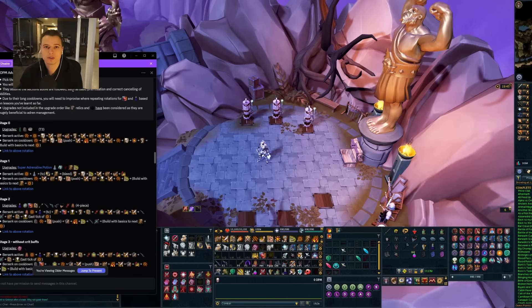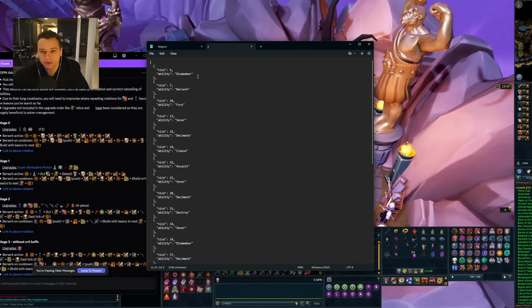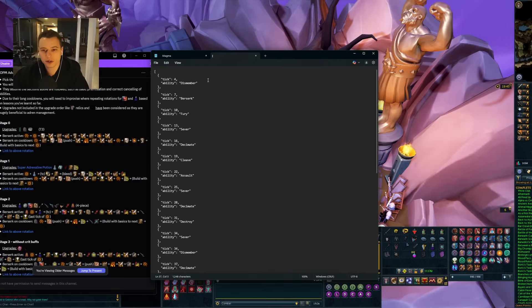Let's take a look at some things you can do with this software. Here I am on the PVM Encyclopedia, just looking up a super basic easy rotation — a basic berserk rotation that I can take and copy. I'm going to throw this into the software, it's going to do some background magic, and I'm going to get back something that looks like a JSON file, which basically just shows what I'm hitting on what tick. Checking out this top entry: we do dismember, 3 ticks later we do berserk, 3 ticks later a fury, 3 ticks later a sever — every 3 ticks we're basically doing an ability until we end on sever.